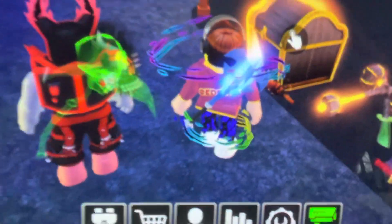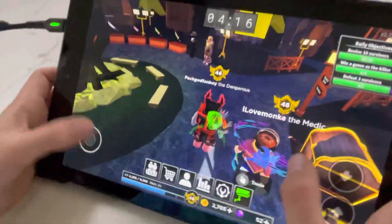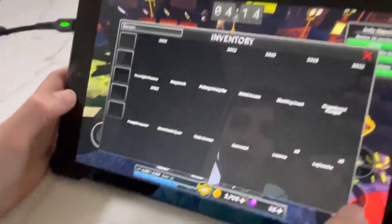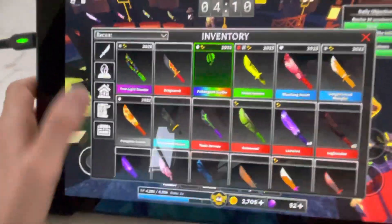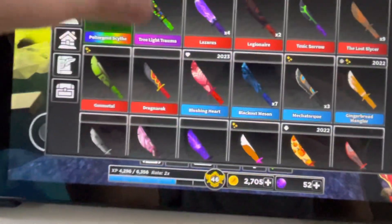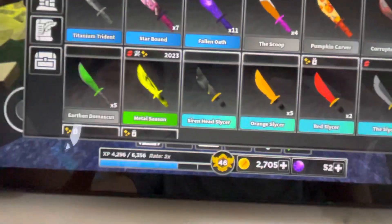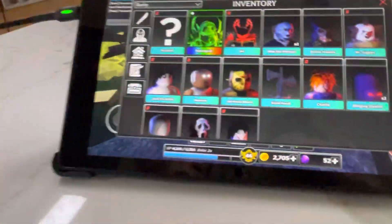First we'll start off with my friend's inventory. So what do you have? I actually got the poltergeist set — we got the poltergeist scythe and the poltergeist killer. A better way to do this is to sort it by rarity to showcase all the nice items. In total, the poltergeist set is 280k value.